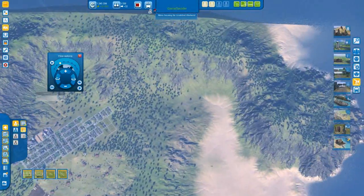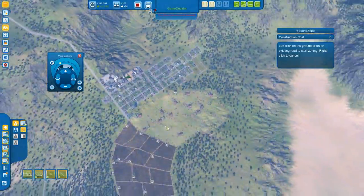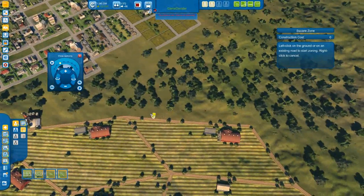I need some more unskilled workers. Oh — I can now have medium density housing. That's extremely useful.